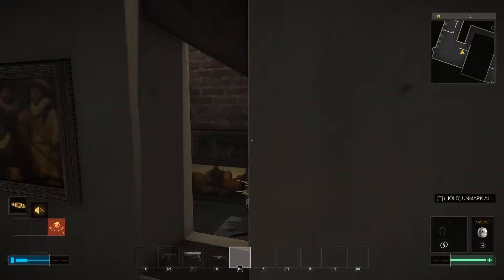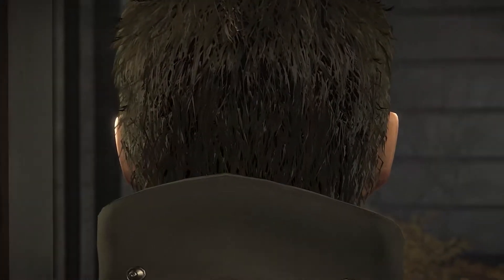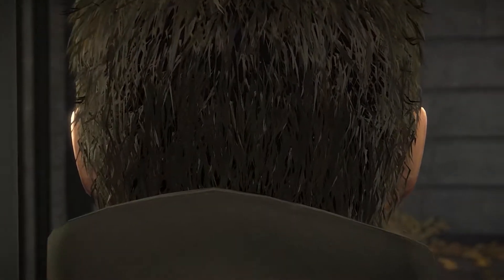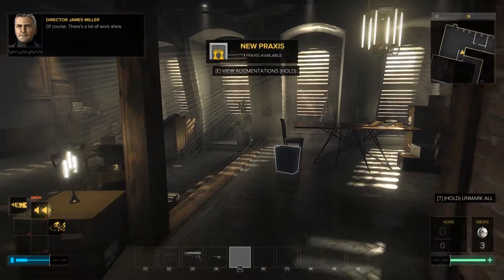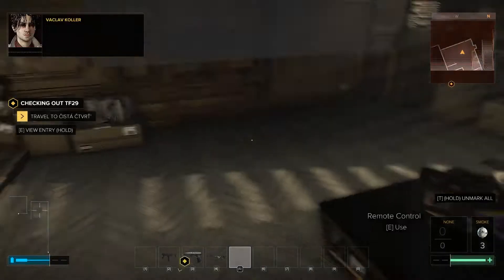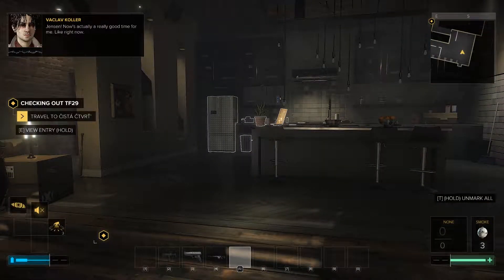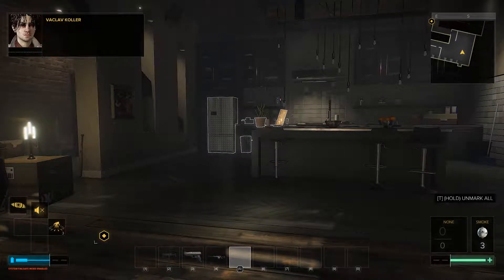Bottle of wine. There is a whole bunch of things here. Anything in the drawer? Ale — booze of some description. Crafting parts, cool. Turn the stove on — nothing in the stove. Cabinet — credit, lovely. Use the kettle. I can turn that radio on. Microwave. Absinthe. I can move the fridge — doesn't particularly look like there is going to be stuff behind it. Credit chip. Put on the fancy coat.